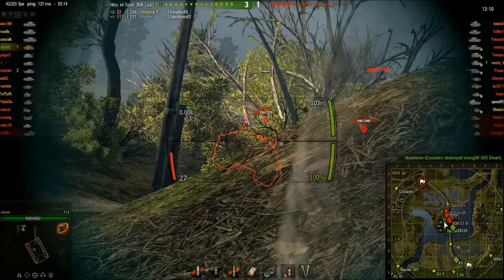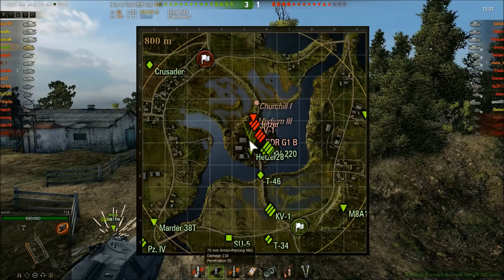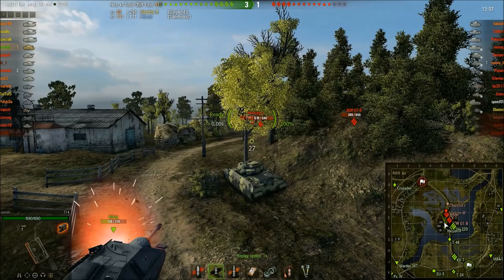The target comes back and we fail to penetrate. The penetration on this gun is only 92mm, which really isn't good enough to go through a KV-1. So I do use quite a lot of premium ammo. The premium penetration is only 127mm — still not great, but better than the basic ammo. So we're going to continue.